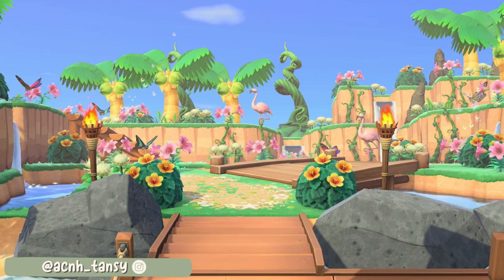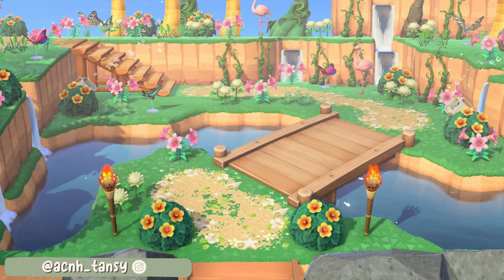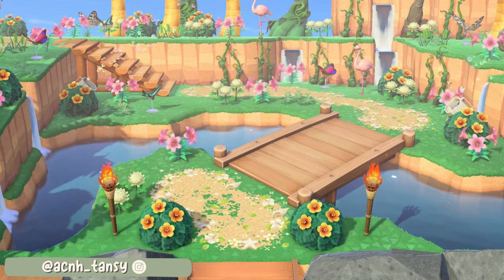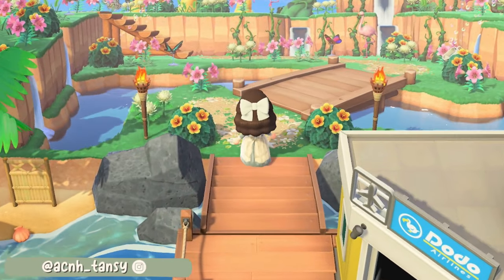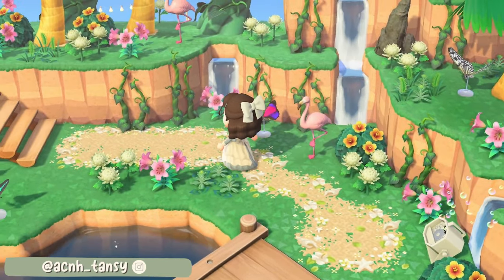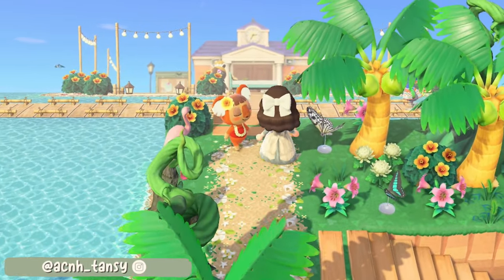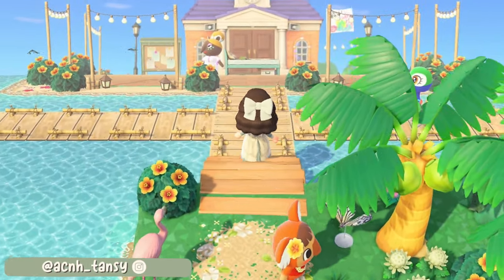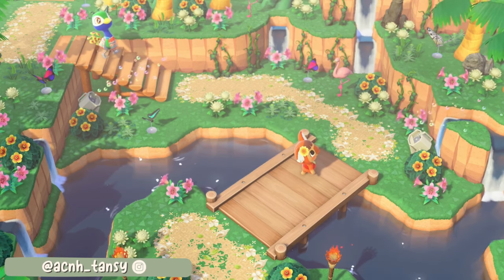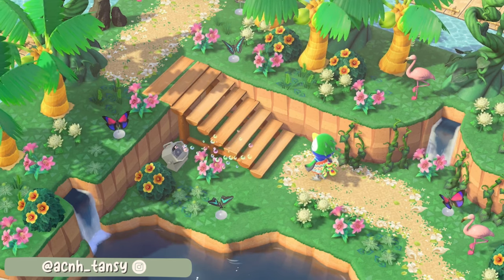Up next we have another fabulous entrance by ACNH Tansy. This one has a definite tropical feel to it which I love, but this layout really could be used for any themed island. She has created an enclosed area, and by some terraforming genius she has managed to create a really nice effect of water flowing through and even added those nice little waterfalls as well. The exposed incline at the back leads you up to this elevated walkway which gives you some fantastic views of the rest of the island. The details here are also great — if you're doing a lot of cliffs I definitely recommend adding in vines to break up the colour.